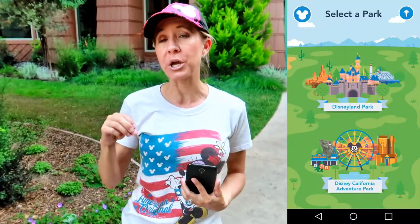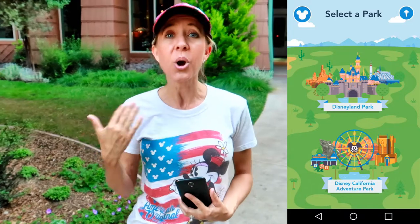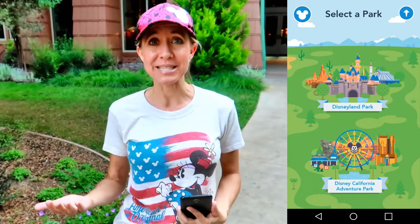As soon as you get there you can log in with your Disneyland login information and it knows exactly who you are. Once you get closer to the park it's going to ask whether you want to go into California Adventure or Disneyland. We chose Disneyland.